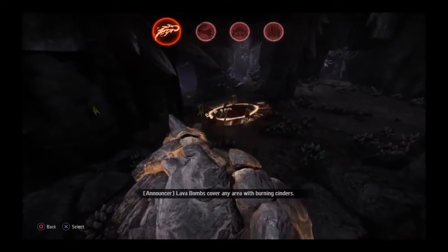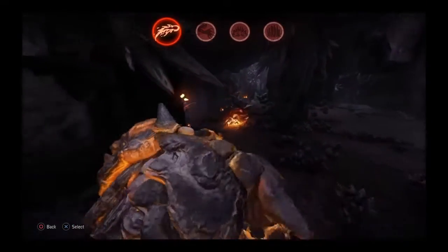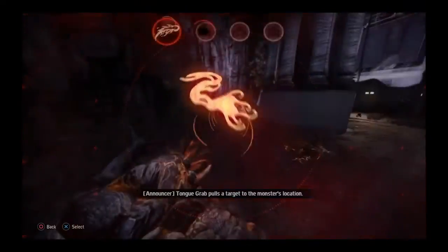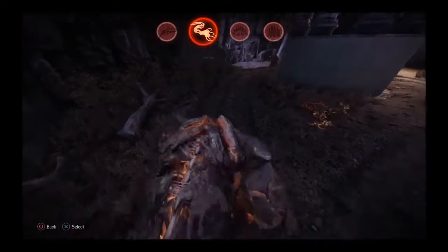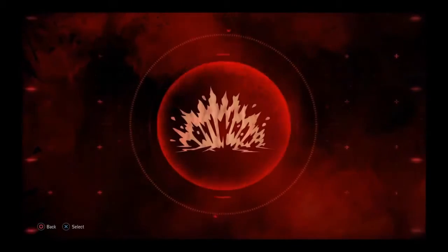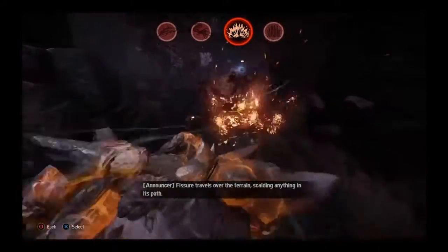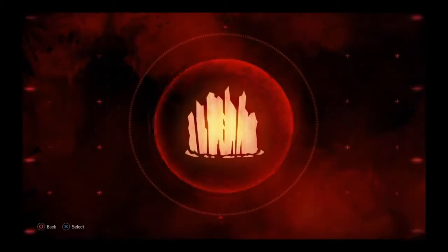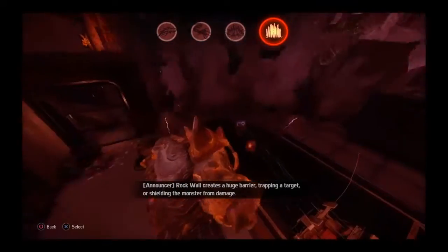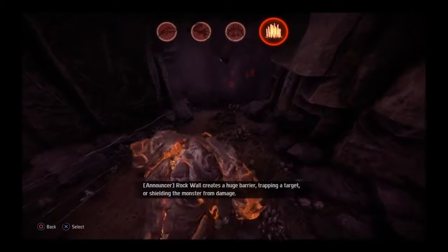Lava Bombs cover any area with burning cinders. Tongue Grab pulls a target to the monster's location. Fissure travels over the terrain, scalding anything in its path. Rottwall creates a huge barrier, trapping a target or shielding the monster from damage.